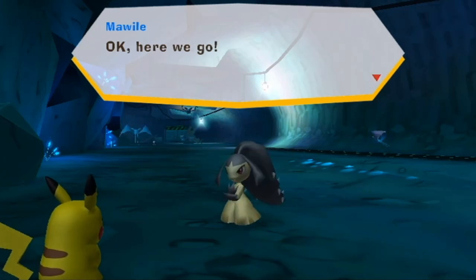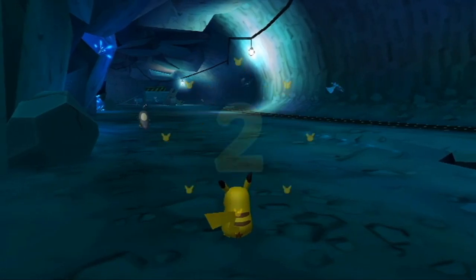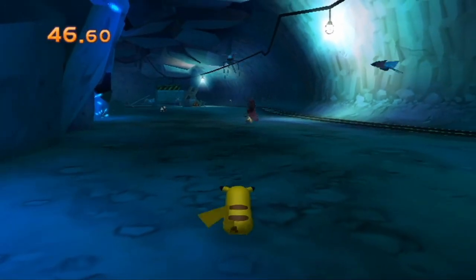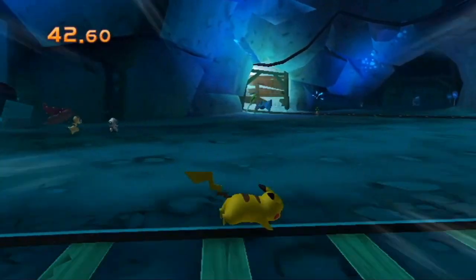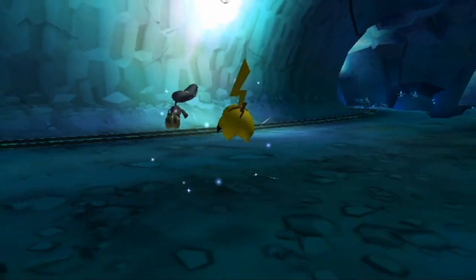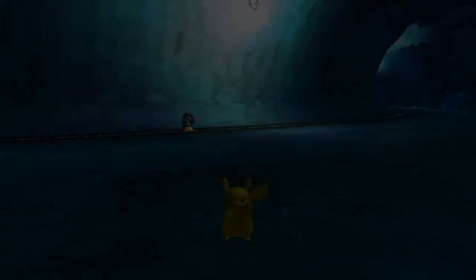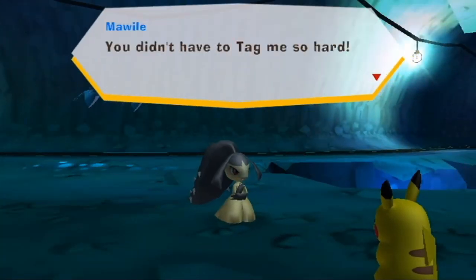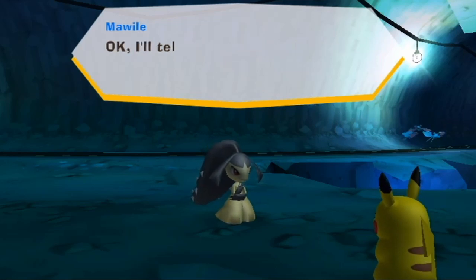Mawile, we've got some explaining to do. She says: 'Someone was watching me. It's true — I chewed off the rail using the jaws on the back of my head. You want to know where the rail is? I'll tell you if you can beat me in a skill game — wanna play chase?' Alright Mawile, let's go! Be careful — her jaw will bite you if you approach from the wrong direction. Get ahead of her and come at her from the right or left.